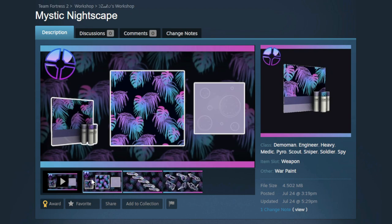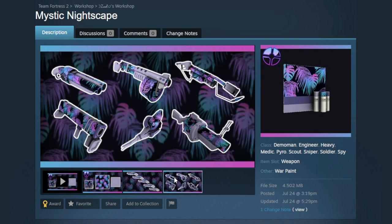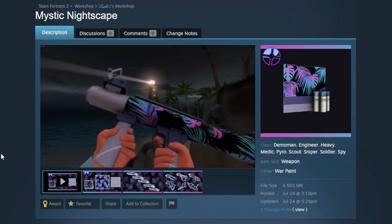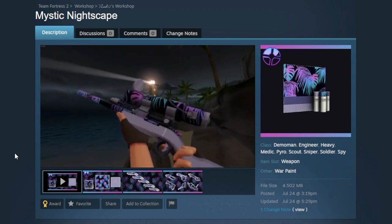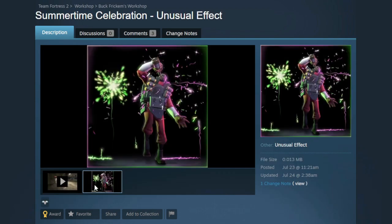Next I have the Mystic Nightscape Warpaint, and I thought this was a really cool color scheme — it all kind of jived really well together. It's definitely good for summertime, really giving me those laid-back on-the-beach summer vibes. I really like how it looks on the scattergun, and of course it's amazing on the fish as well — it's physically impossible to make the fish look bad. They have a video showing off how it looks in-game: the rocket launcher looks amazing, and I'll let the sniper rifle part play out. Very cool skin, really good for the Summer Jam.